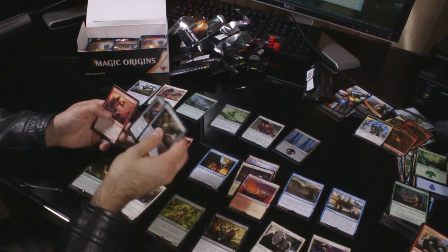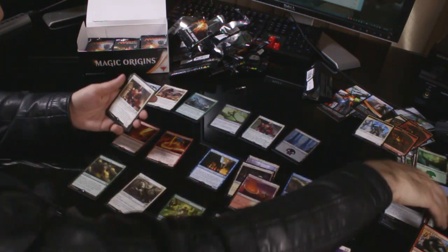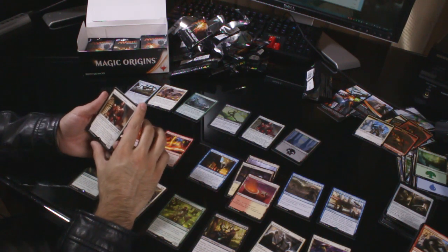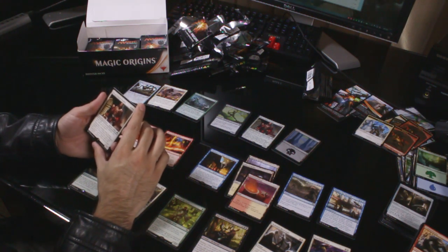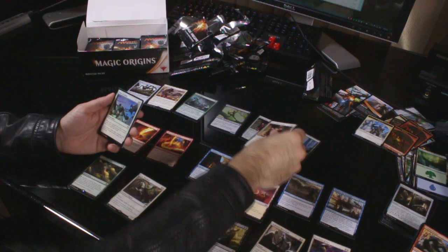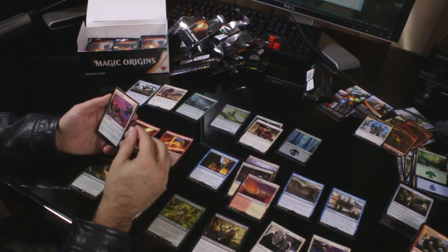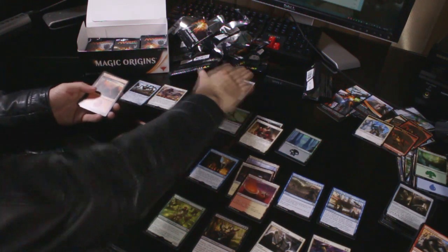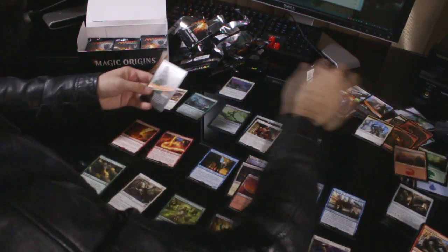Uncommons: Brawler's Plate, Meteorite and Enthralling Victor. We've got another Hixus Prison Warden — three colourless, two white for a 4/4 flash — already got him, but there's a foil. And we have a foil uncommon as well: Valor in Akros. Yay, foils! Mountain and a piece of crap.